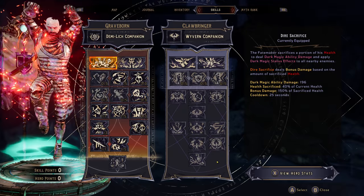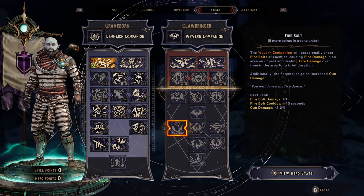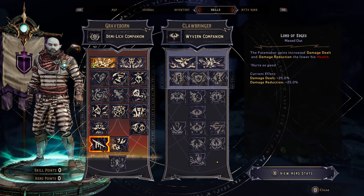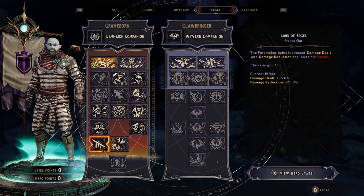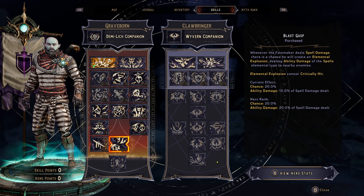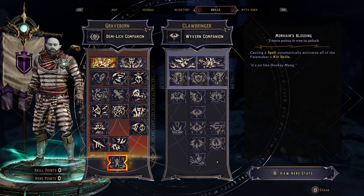Let's do a quick update on the build. Hopping over to skills — we picked up the 20% hellish blast. I got my one point for Lord of Edges giving me damage dealt along with damage reduction. Then I got my first point into blast grasp, so I'm probably going to end up bumping that up higher until I can unlock the next tier.